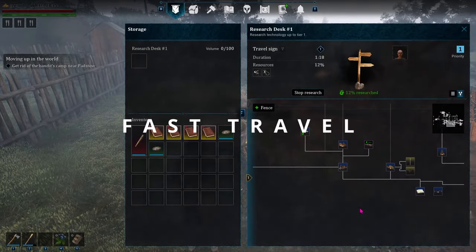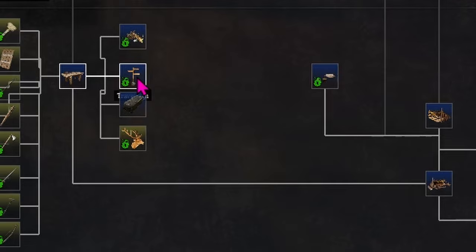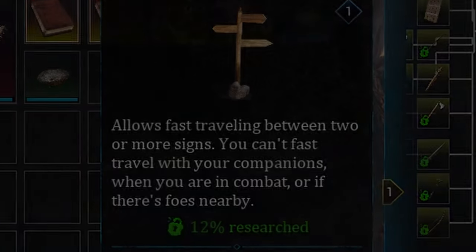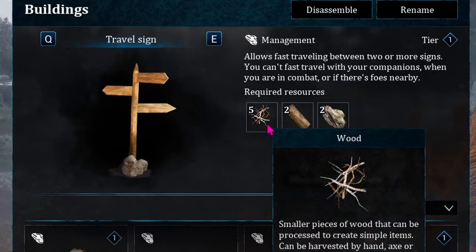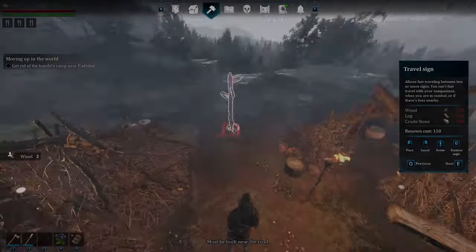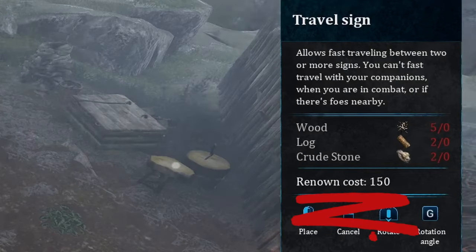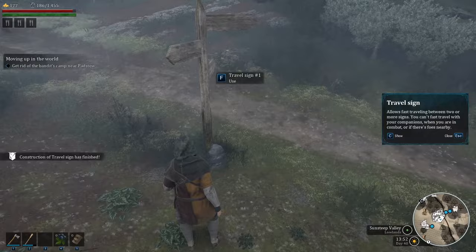At the research desk, there's a travel sign. If you get the logging camp and the advanced workbench, you can move over to the travel sign, which allows fast traveling between two or more signs. You can't fast travel if you are in combat or if there are foes nearby. To make one costs eight wood and three simple cords, and to build it you need five wood, two logs, and two crude stones. Place down the construction site, but note that placing a travel sign for quick travel is going to cost you 150 renown. It also has to be built near a road. When you hit F to use it, it shows up on your map as a little sign.